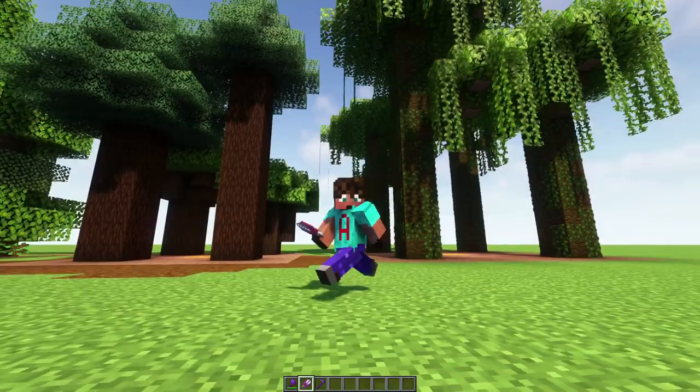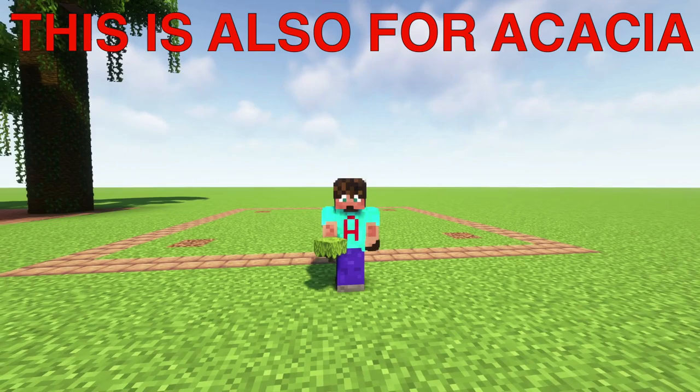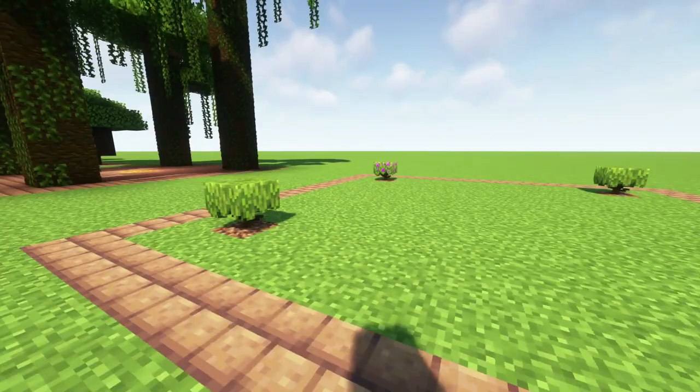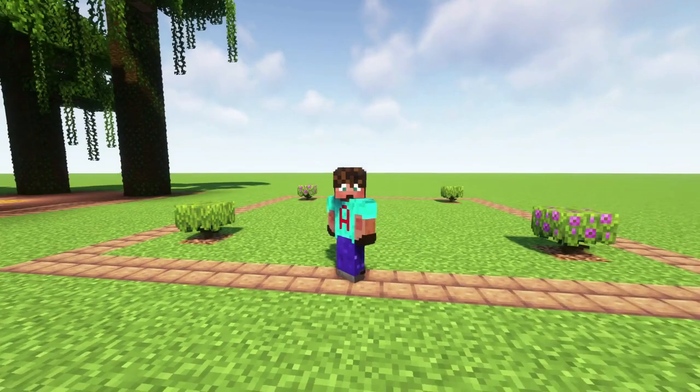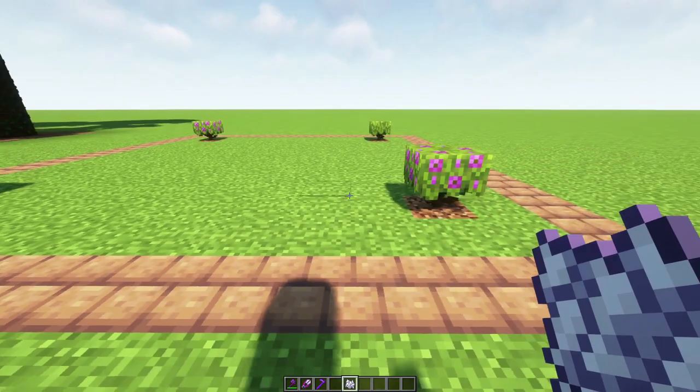The next farm isn't really for wood — it's for leaves, because azalea wood is just oak wood; we just want the leaves. You can use flowering azalea or normal azalea bushes, which you can get from lush caves or from moss farms. But these won't grow without bone meal — they'll stay bushes unless you give them a hand. So make sure you've got yourself a bone meal farm.